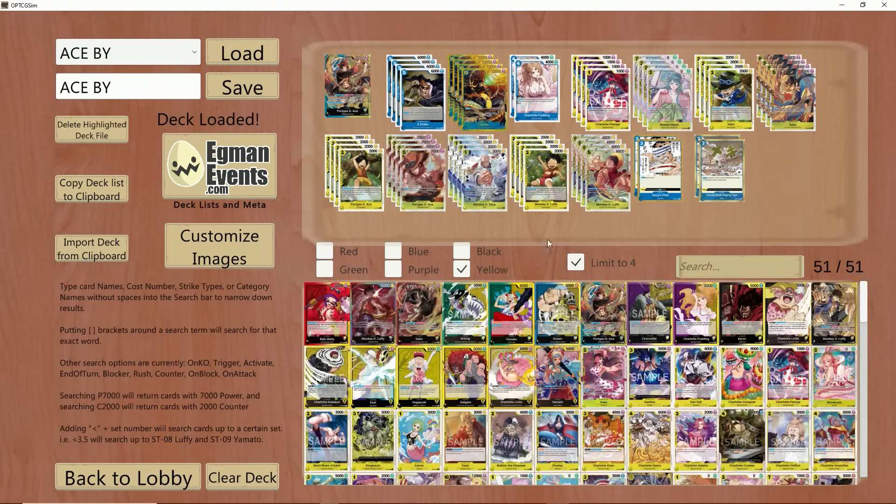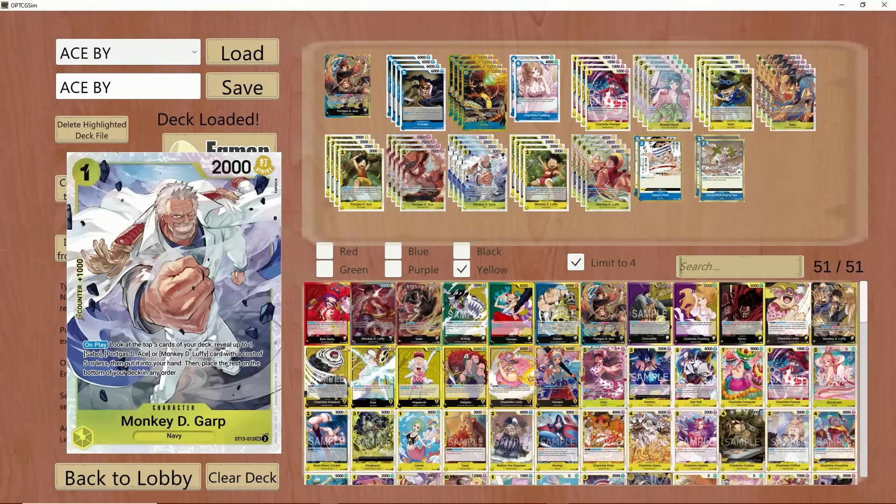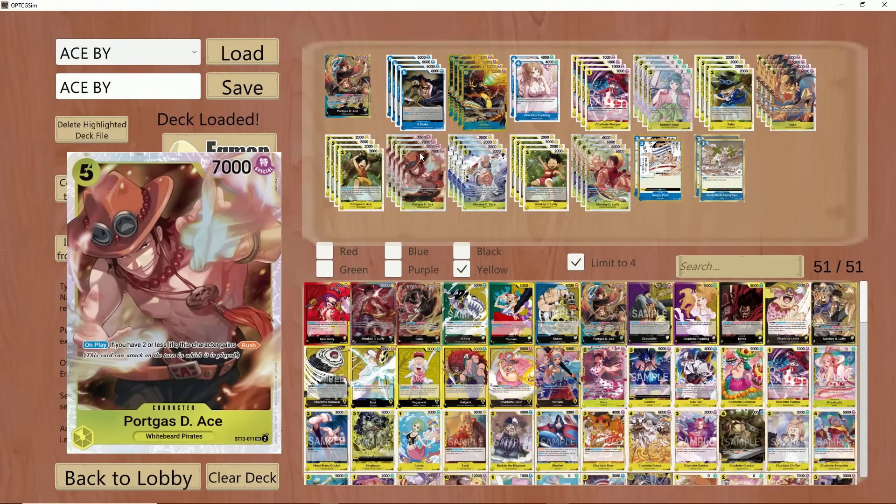Now, with OP07 finally here, this deck changes dramatically — at least for me it did. Garp — everybody and their brother was using this card. Not that he's bad, he still works. I personally will be showing you guys a list that does not use this card, and I know it's going to be a hot take, but I've got words to say about this one.